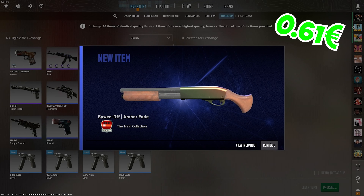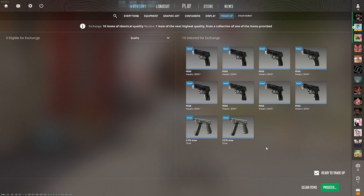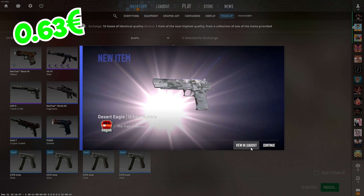We start off with the Ember Fate from the ancient collection — not really what we wanted, only worth 51 cents.